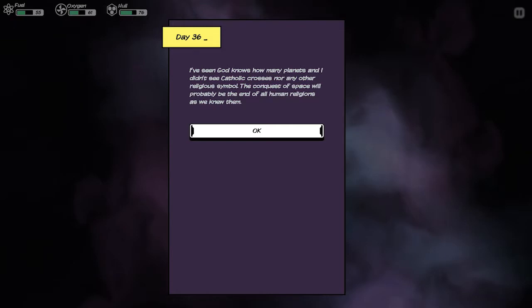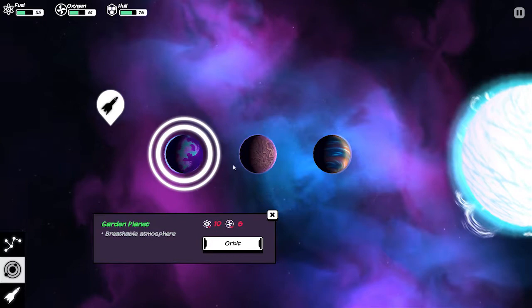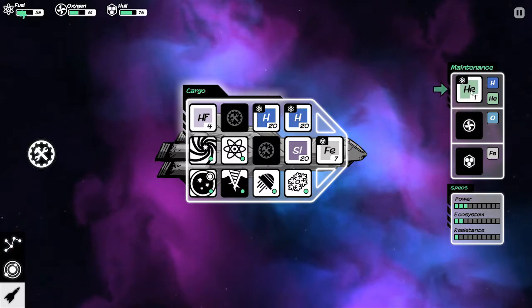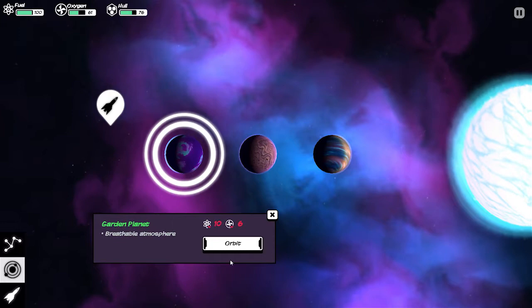We have a breathable atmosphere, a gas giant, and a rocky planet. Let's get some fuel in us because we are eating that fuel up. Unlike FTL, you actually have fuel — not just each jump is one fuel. Let's just head over to the garden planet.